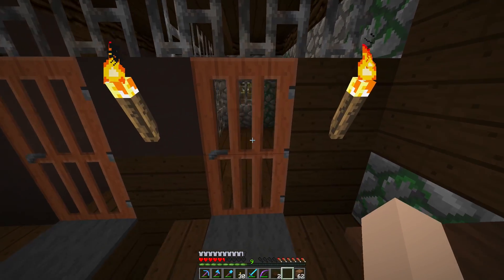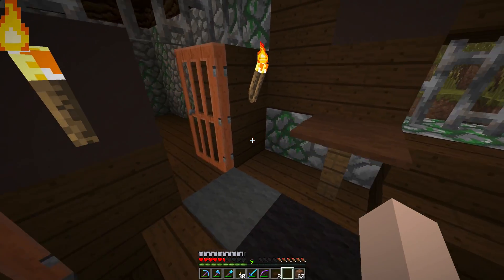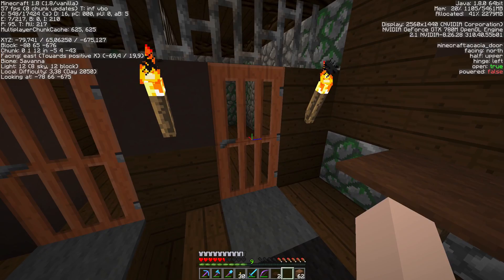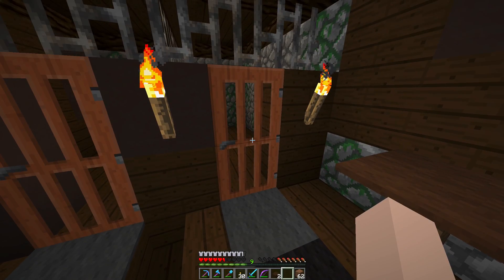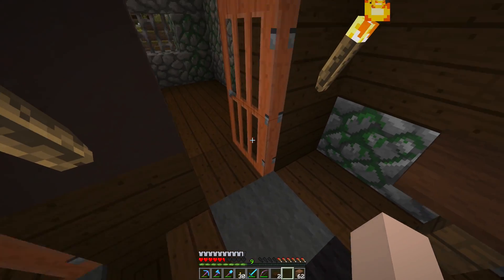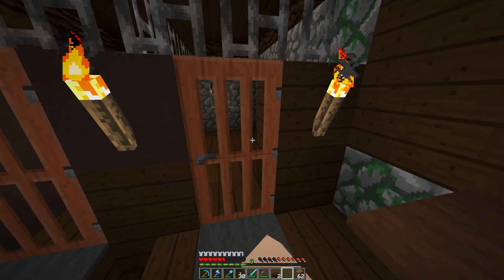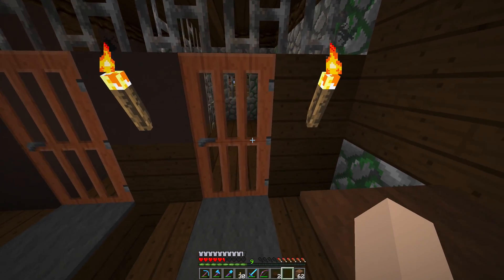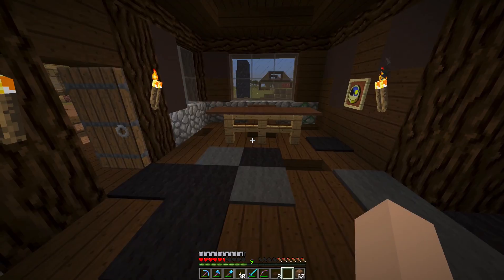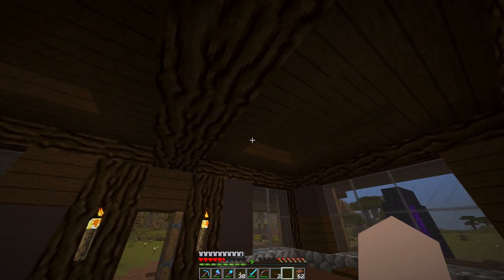I used acacia wood doors for the cell doors because they look a little bit like rusty iron doors because of the bars — they really look like cell doors. A trick I was shown: when you look at F3 in the top right you see 'door open: true' — these doors are actually open because of how I placed them while standing here. So when I put zombies and skeletons inside as prisoners, zombies can't knock the door down because it is open but looks just closed — so we can really lock them in.